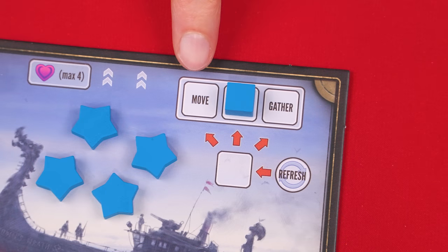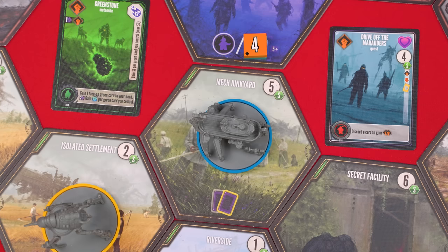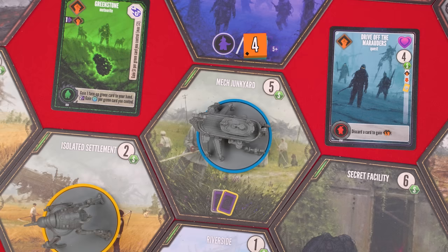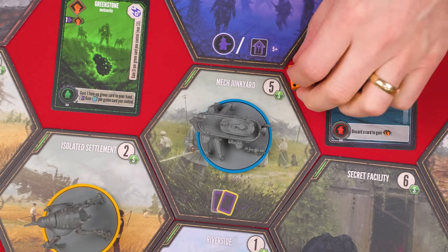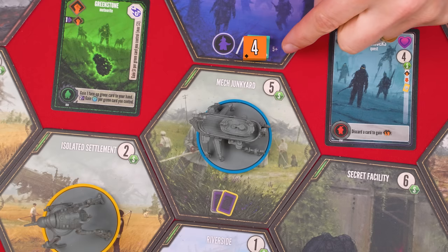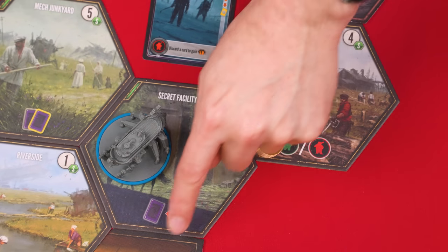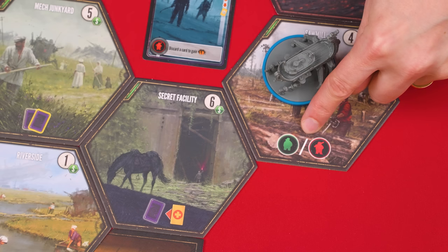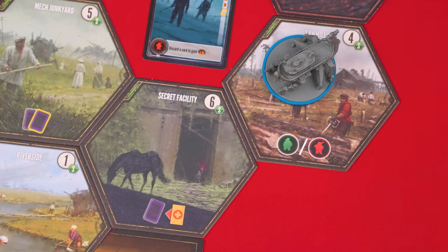With the gather action, you gain the exposed benefits at your mech's location, represented by the symbols found at its bottom. Some locations may have corruption tiles which cover up symbols — as we'll see, these can be removed, gaining players access to the symbols underneath. If there's more than one benefit symbol at a location, resolve them in any order, but if a location's benefits show a slash, you choose the benefits on one side of it or the other. Let's go through the different symbols and see how they work.